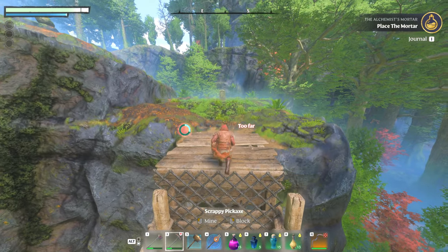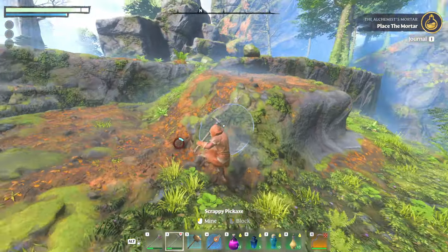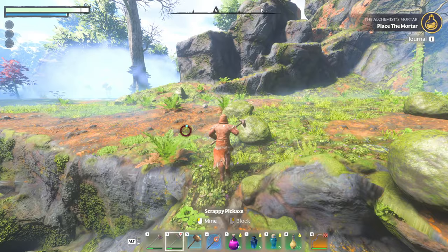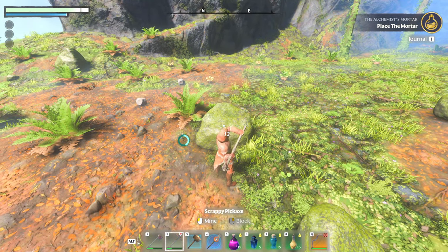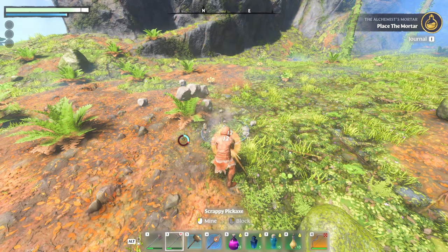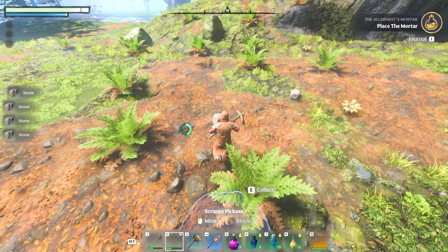So you come over here, and once we get to this point, what you'll want to do is climb up over here and grab 5 stone. The reason for that is we're going to be making a flame altar here — that'll all make sense in a second.